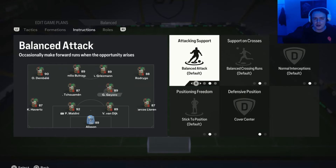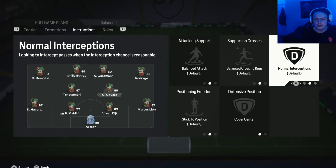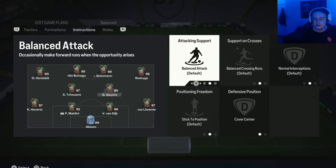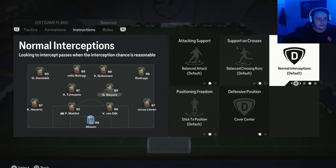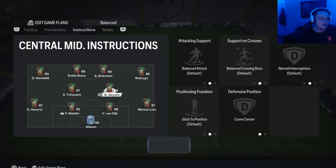For the right centre mid, the more box-to-box style player, I leave them on default settings because you don't want to restrict them. A box-to-box player needs freedom — you want them to defend, attack, and do a bit of everything. I'd suggest somebody with a high work rate for maximum contribution in both attack and defence. Default settings are best so you don't restrict them, and then just cover centre so they primarily cover that central area like the left centre mid.